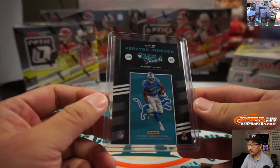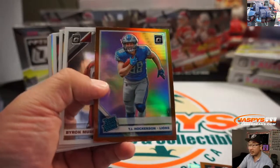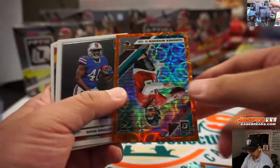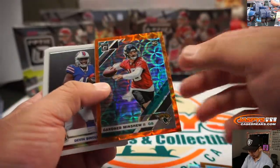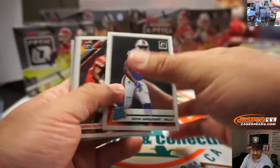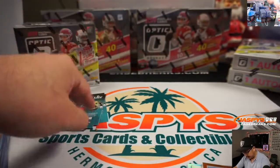Not numbered. TJ Hockenson rated rookie, nice. Rashawn Gary rated rookie. And Gardner Minshew, 20 out of 79 — nice. I think they call it Spirograph... remember Spirographs? They call it Scope though, Orange Scope. That's for the Jags, going to go to Colton. That's a nice unique parallel there.